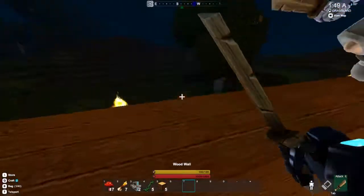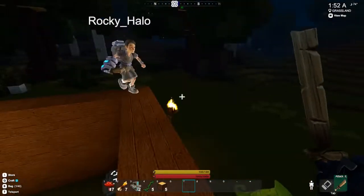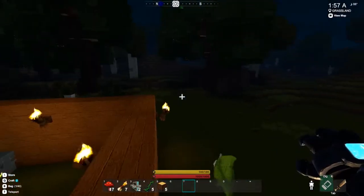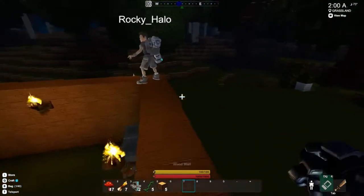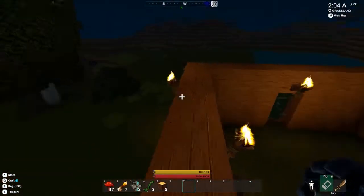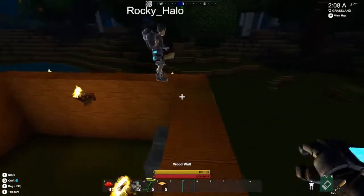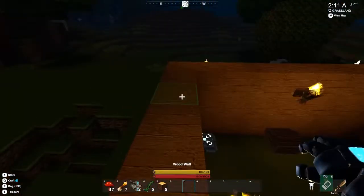Wait, I hear something outside. Just a Levi. I don't see any mobs. You wanna go kill them? Kill who? I saw one over there. No, I don't know how dangerous they are. We might get something from him. We can go when we have actual good gear. We just only have wooden swords.